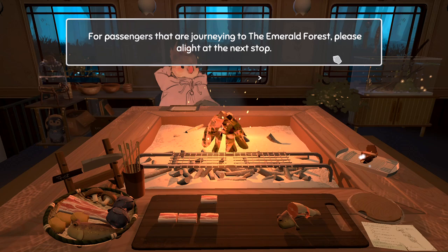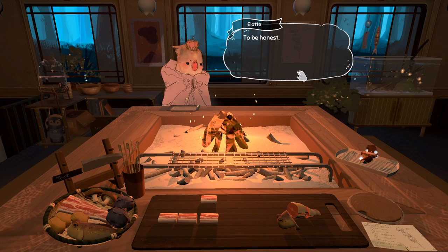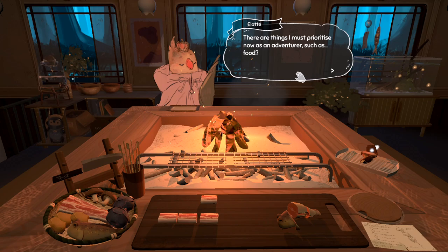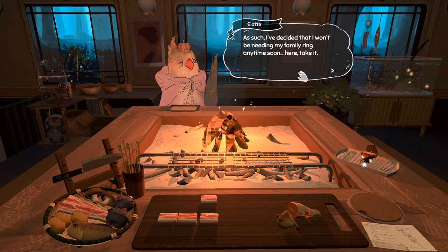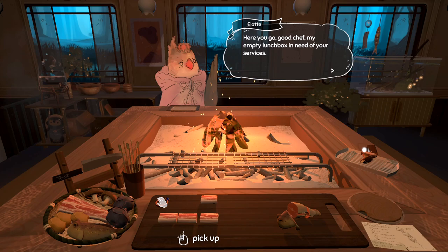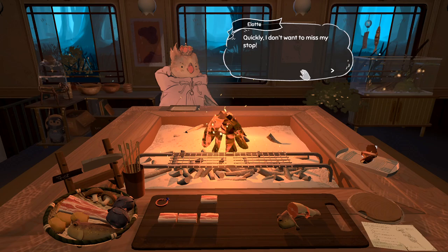Yeah, it's the same cuts every time. For passengers adjourning to the Emerald Forest, please alight at the next stop. Oh, that's my stop. That was surprisingly fast. To be honest, I'm a little scared of the outside — it looks ringing and dark. Anyway, I'd like to make a part of it. There are things I must prioritize now as an adventurer, such as food. I've decided I won't be needing my family ring anytime soon — here, take it. In return, I would appreciate three of your best skewers for my lunchbox. I will trust that they will be equally nutritious and delicious.